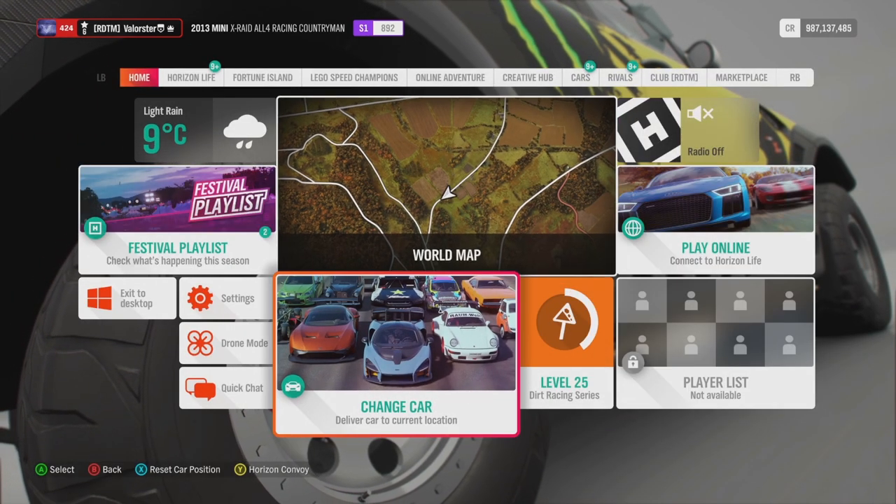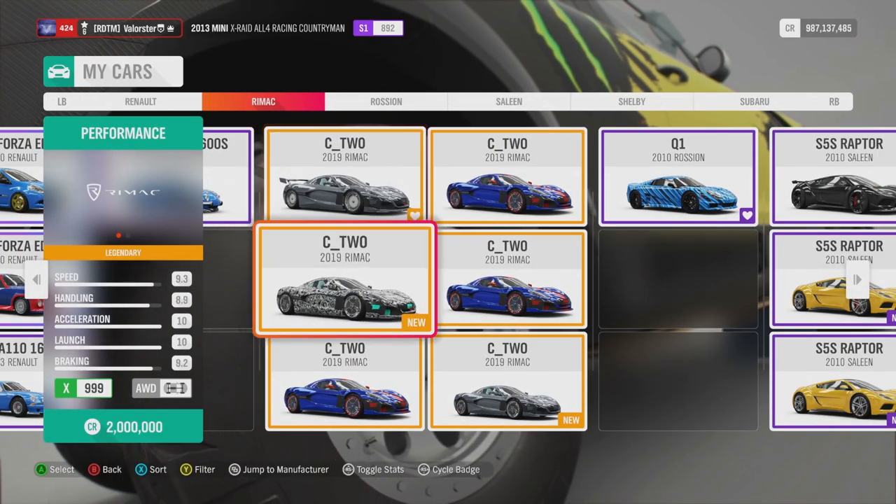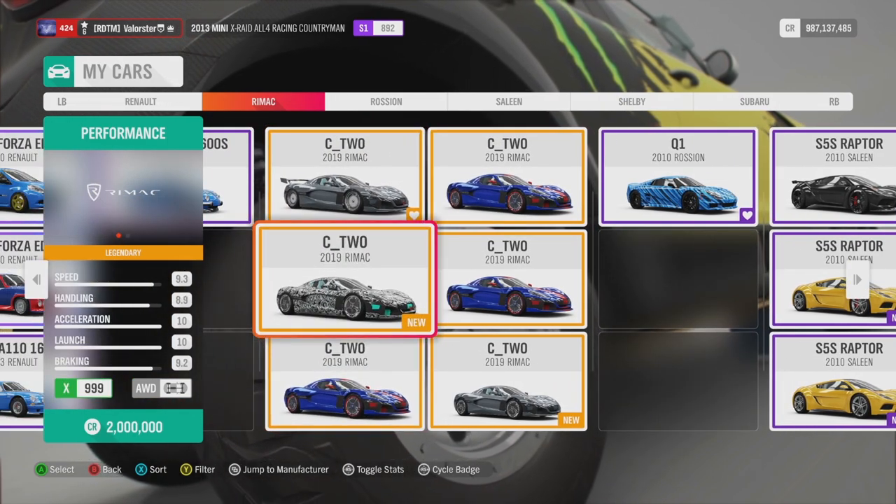The car that we win from the Trial is the Rimac. Everybody should have that already, but if you don't, that's the car you can win from completing it.